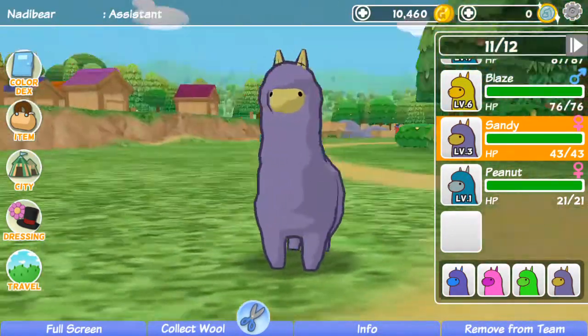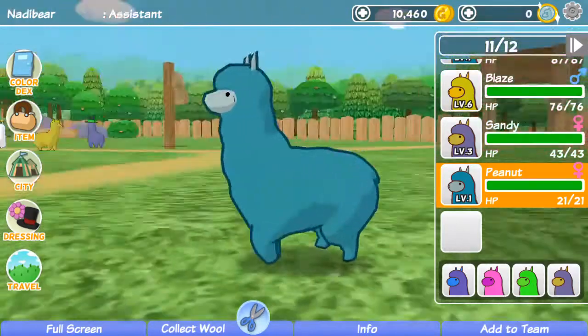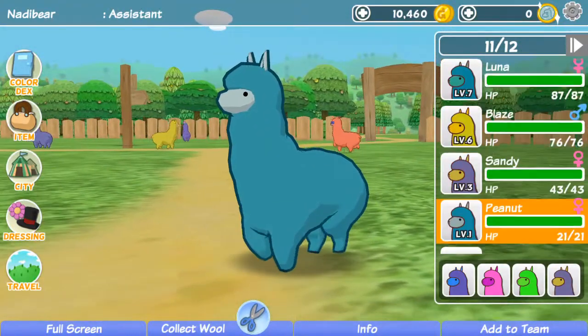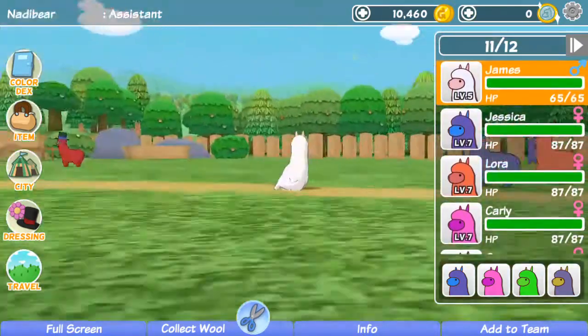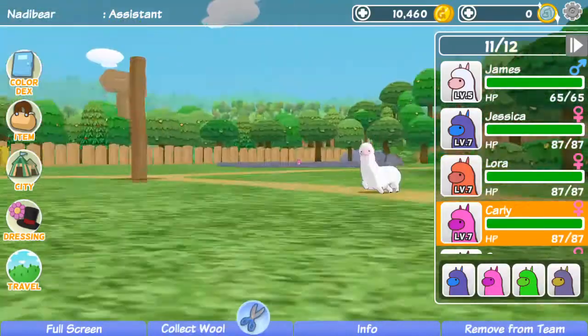What I'm doing right now is I'm trying to level up our alpaca Sandy. I've also named the baby alpaca Peanut, and I think I'm gonna sell her when she's all grown up so that way I can get different kinds of alpacas, because I feel like all the alpacas that I breed always look the exact same as their parents.